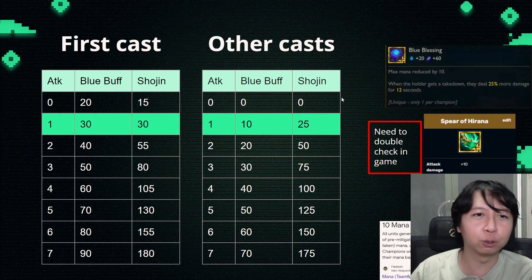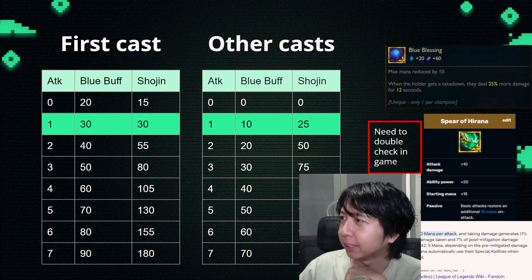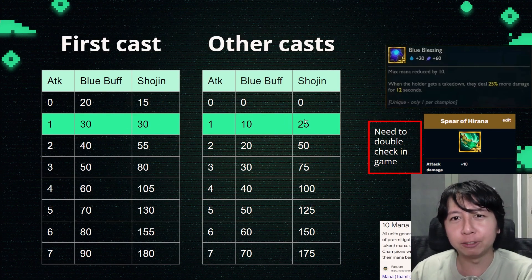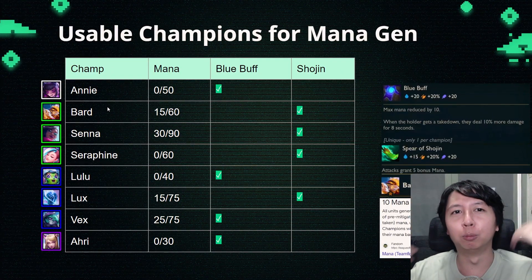Just for fun, I've also put in the stats for the radiant blue buff and radiant Spear of Shojin. For the radiant Spear of Shojin, you'll need to double check in game because I couldn't manage to roll it — it's quite rare. But basically in terms of mana generation, radiant Shoujin outclasses blue buff pretty hard.